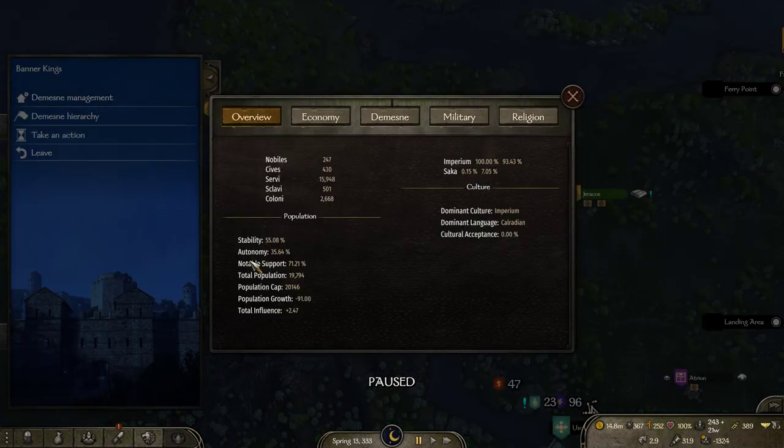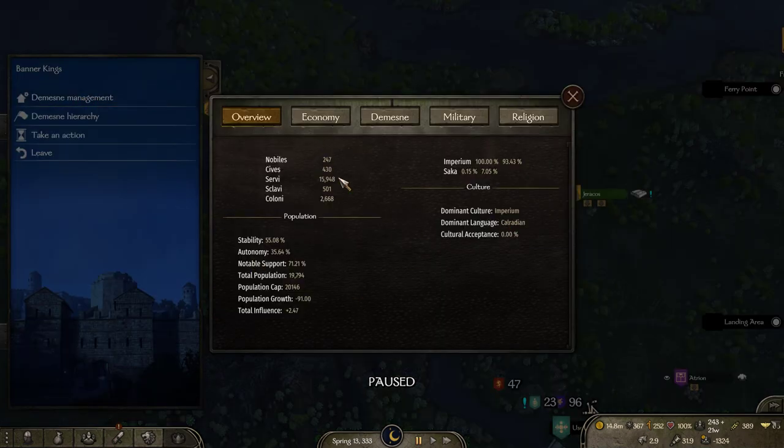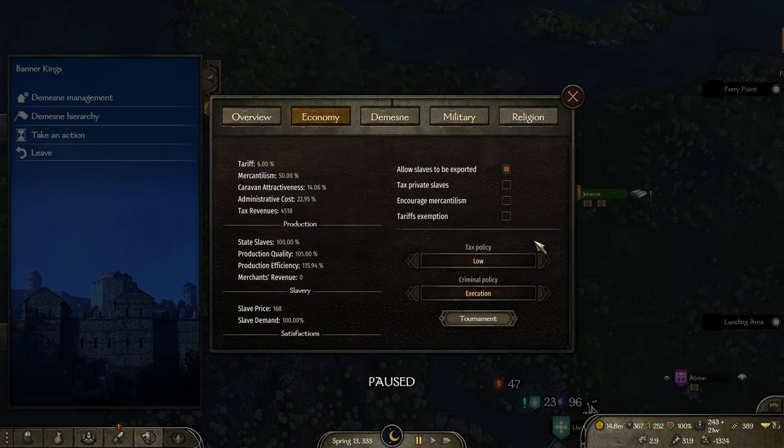In Banner Kings we also have Demesne Management, which is a way to set your economy and so on. First we have the overview — this is the population in Hamburg with different cultures affecting it. The dominant culture is Imperium, which is Romans in this campaign. You can also see stability and different effects of it. Then you can switch to Economy — since we're northerners we want to allow slaves to be exported.